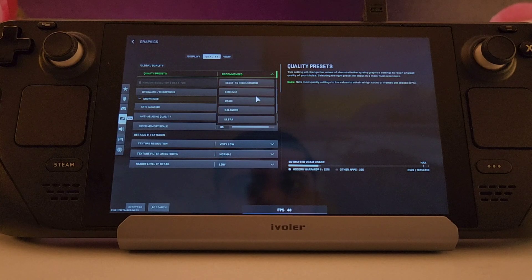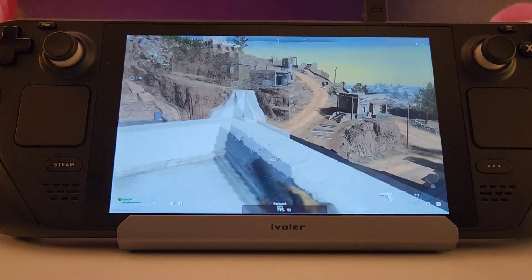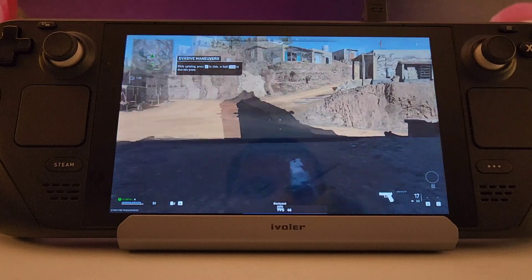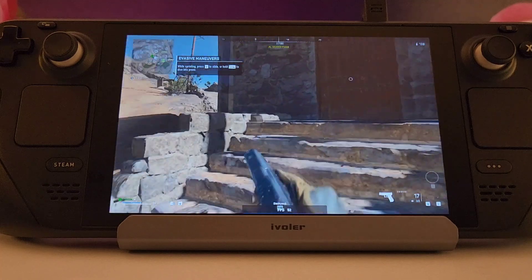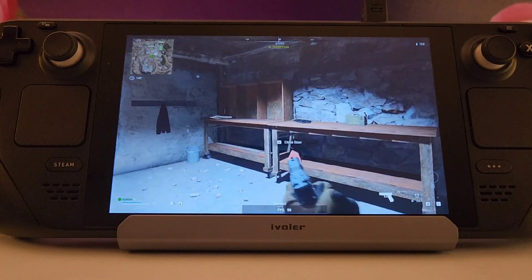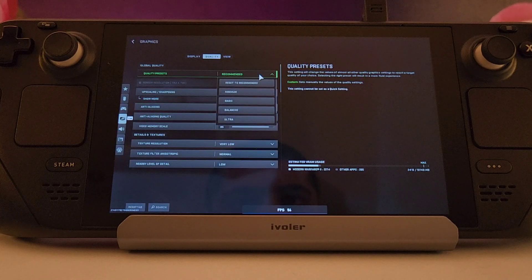Now let's try the Basic settings — a low preset, but better than minimum. When you first switch, it dips into the 40s, but it quickly goes into the 50s and sometimes reaches 60-65 fps. Most of the time it stays in the 50s, though it can dip into the mid-40s during heavy combat. There is a bit of jitter, but it's quite good to play with.